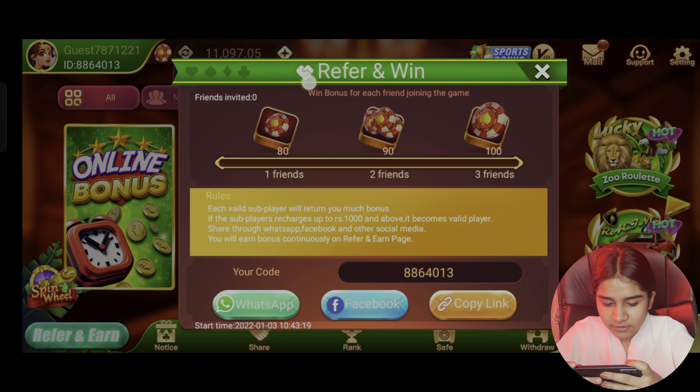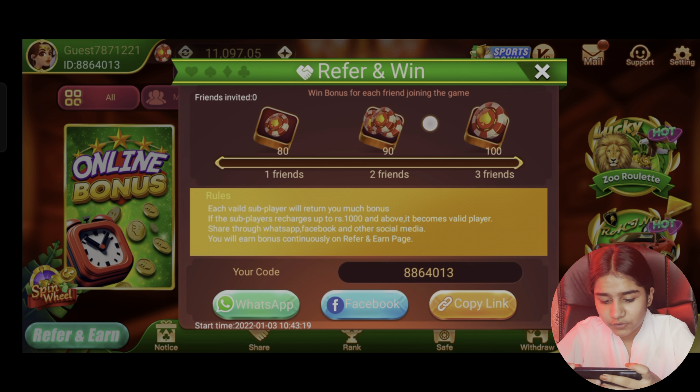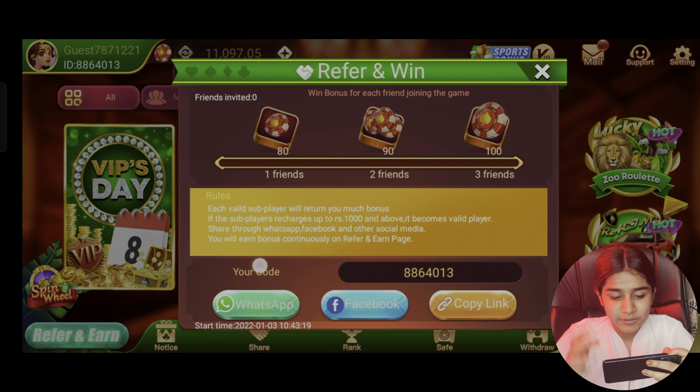You can register for a 98% bonus. With 2 friends you get 90, and with 3 friends you get 100.